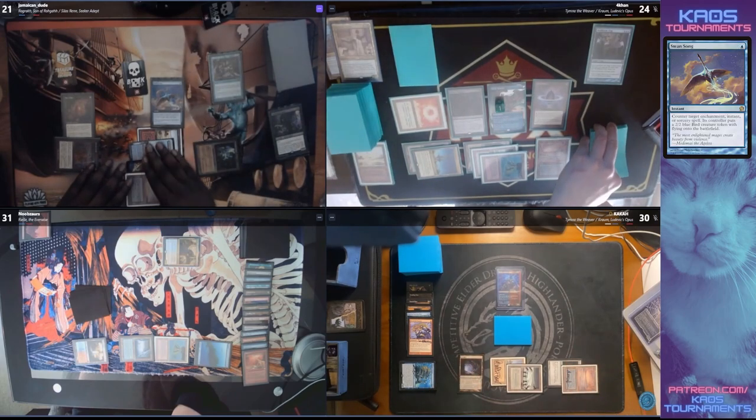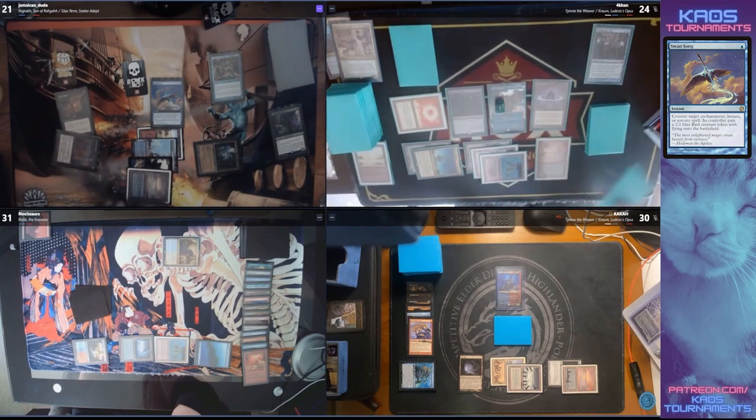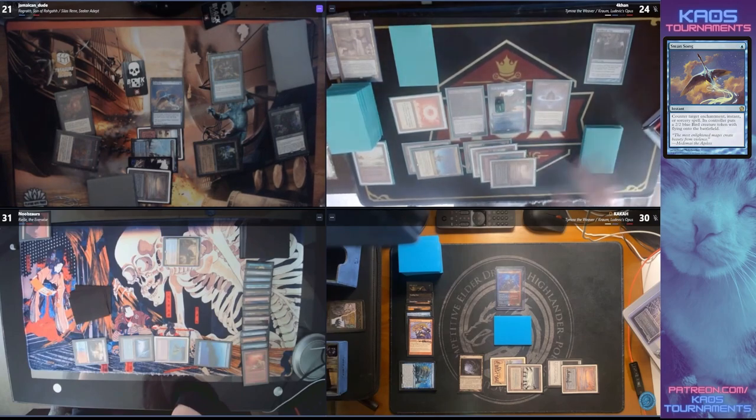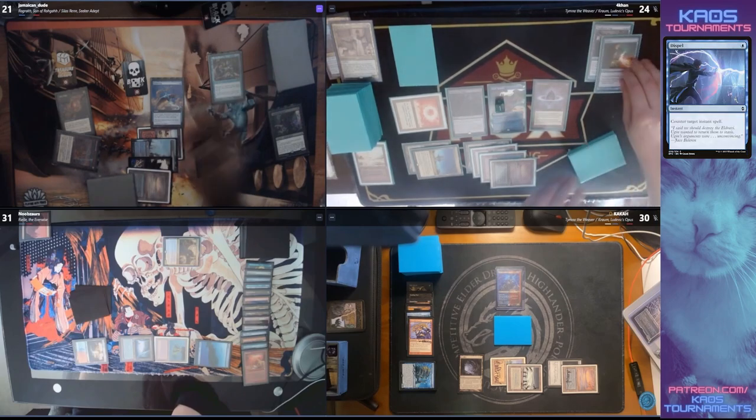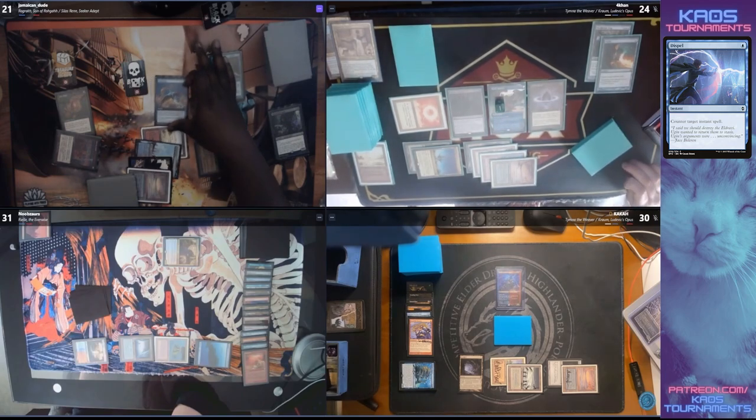Forkhan had the perfect opportunity to try to set themselves up for the next turn, but instead made a deal with their opponents to make sure they could get the interaction they needed. I would try to fight the Defense Grid — that Rhystic is still drawing Forkhan a bunch of cards. Try to get that down now, and it looks like they are going to do that with the Swansong. Two mana still available for Forkhan. The Dispel — nice. That gets the card to let it stick.